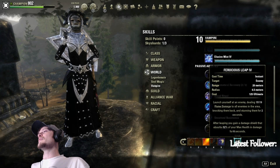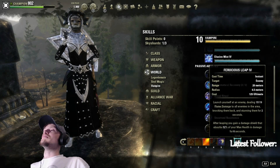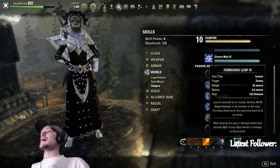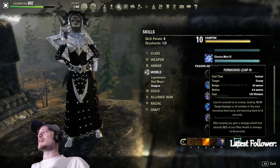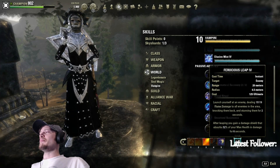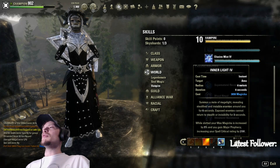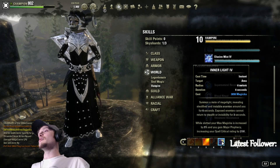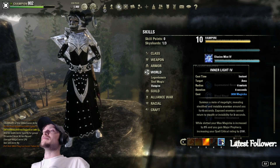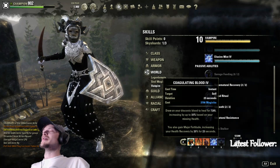We're also running Ferocious Leap on the front bar. It's basically our execute with this build — I had it crit for 21K on a player, which was a one-shot. Mage Light also lets us proc Might of the Guild on the front bar while giving us our spell critical.